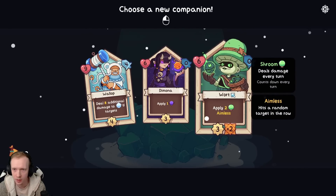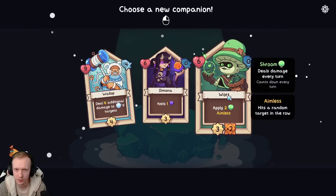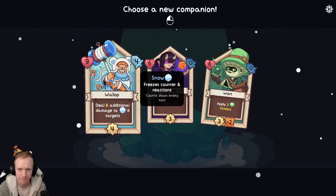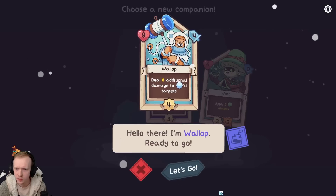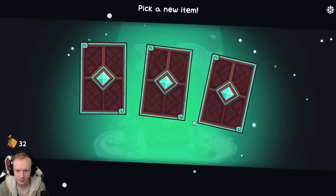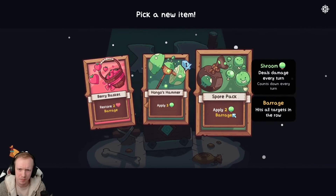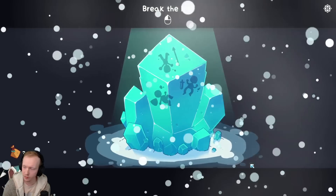Apply two poison aimless - attacks twice every three turns. It doesn't deal damage but it applies poison. Deal eight additional damage to snowed targets. We kind of need a tank - that's what I'm thinking. So maybe we take Wallop for that purpose. Apply one demonize - doubles damage taken. That's interesting. We need someone to sit in the front, although the poison thing was kind of interesting.